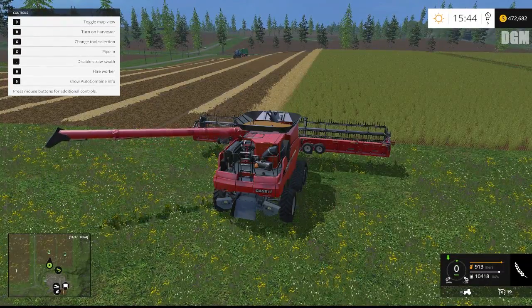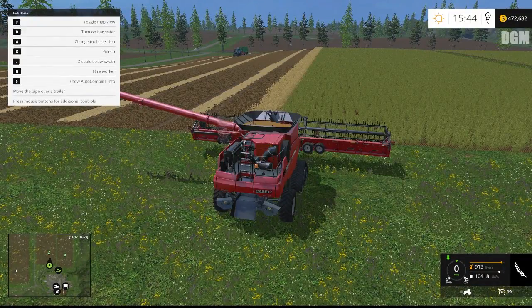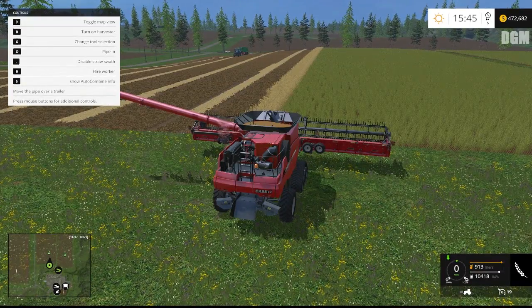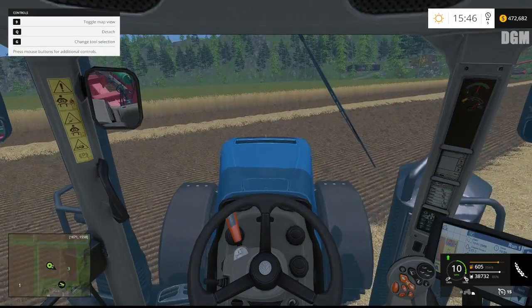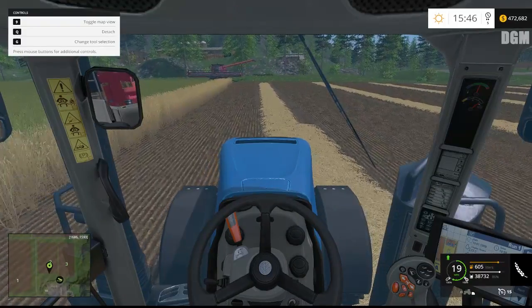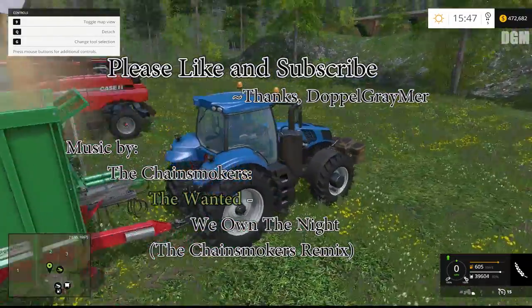Meanwhile, what I'm going to do is load up the tipper with what we've harvested, take that over and drop it off in our silo, and then we will speed up time and finish harvesting. But I think we'll save that for the next episode since we're running right about 20 minutes now. I appreciate you guys tuning in — this is Doppelgramer. Please consider giving me a like and a subscribe. Leave me any comments, let me know what I can do better, and I look forward to seeing you guys next time when we'll finish harvesting as well as looking at some other things to get done. Thanks a lot, and you guys have a great week.